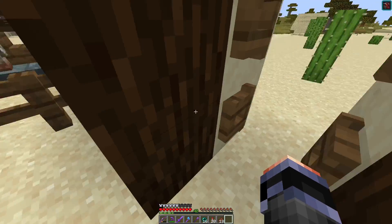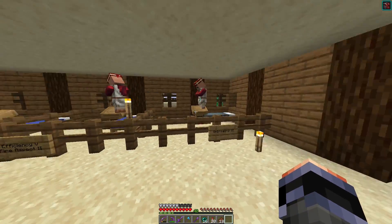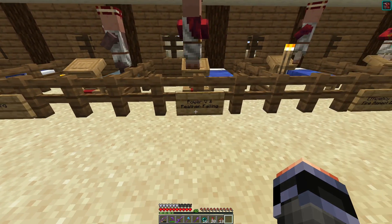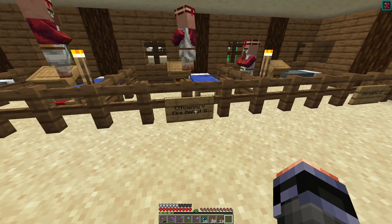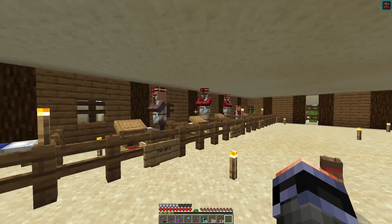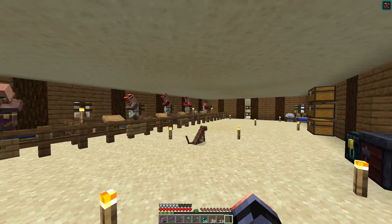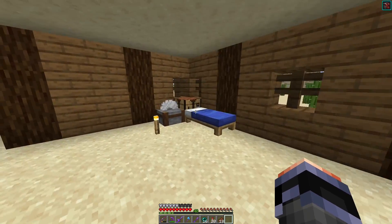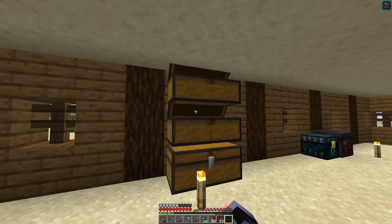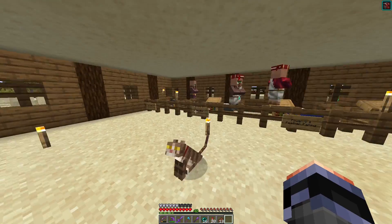Over here is my very first trading hall setup. I have four villagers — each offering mending, Power V, Feather Falling, Piston V, Fire Aspect II, and Unbreaking III. These are the more important treasure enchantment villagers in this area. I also have some basic supplies — a stone cutter, crafting table, bed, chests, ender chests, and a smithing table.